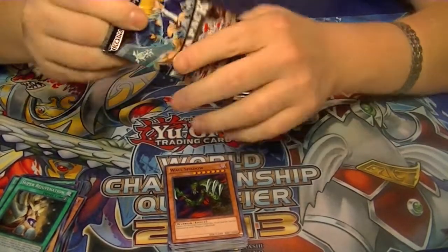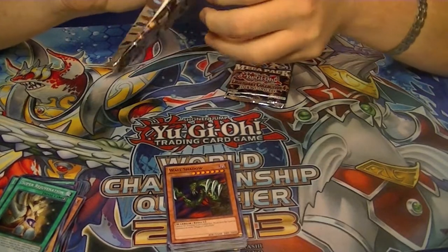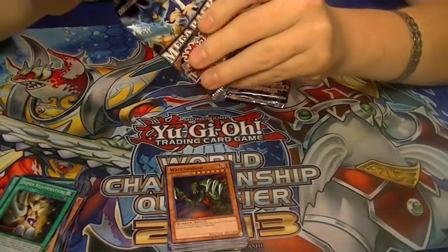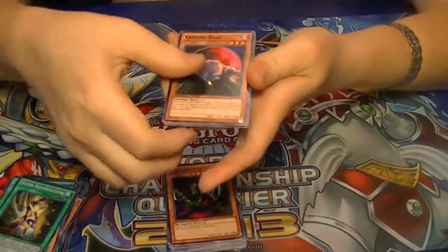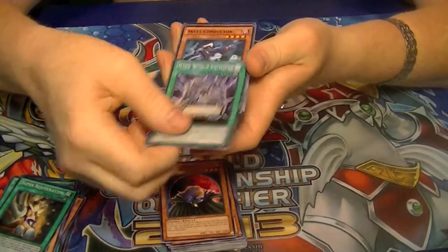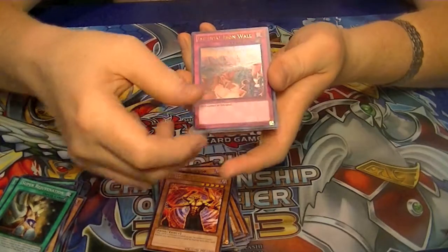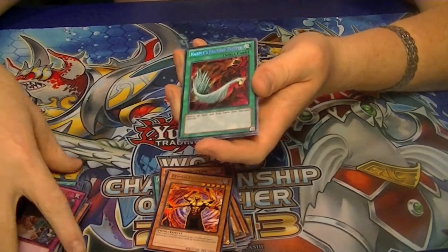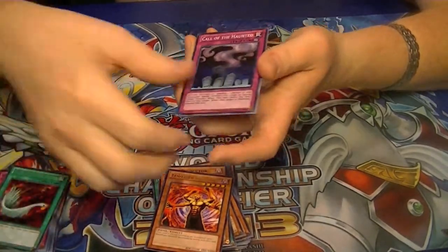Still nice to have as a holo, but would have been even better had they released it while it was still legal — make even more money off of it. Got a Rare Lesser Fiend, Ultra Rare Imperial Iron Wall — awesome to have. Secret Rare Harpy's Feather Duster, Super Rare Call of the Haunted.